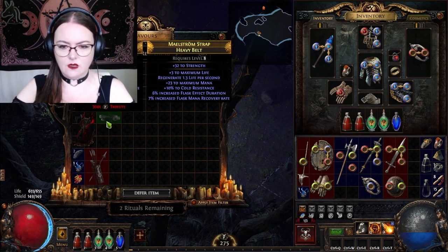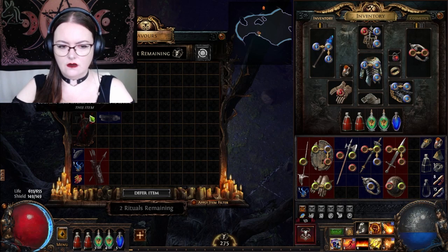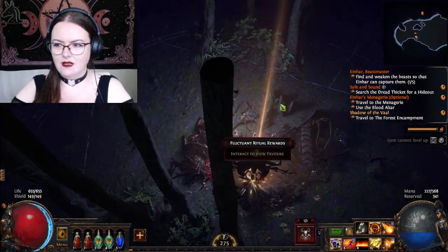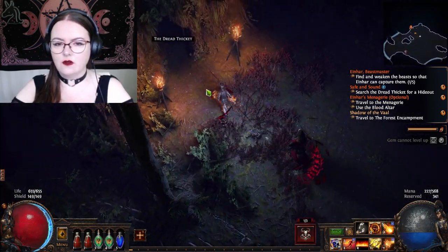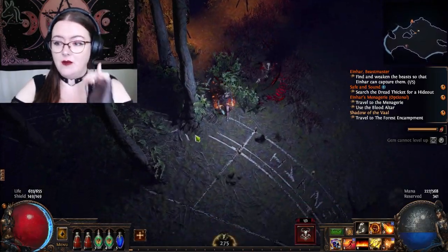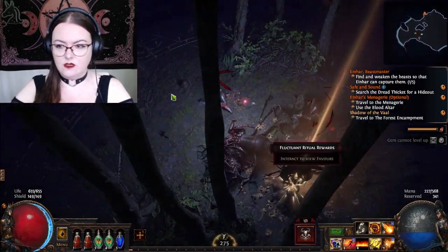Lots of resistances on this one. Hidden item. Let's go complete more rituals and chill with Ina. Oh, there's a door over here — it's the dread thicket. That's going to be Helena's quest, so we will come back to that.